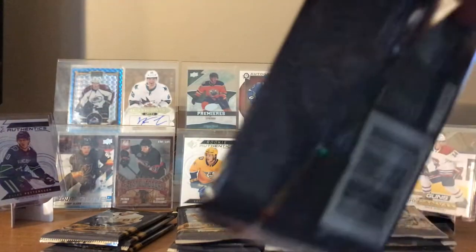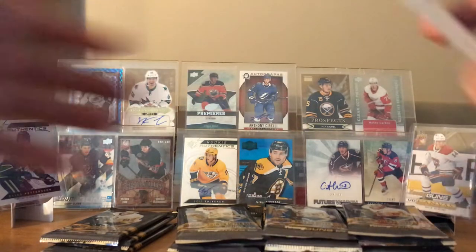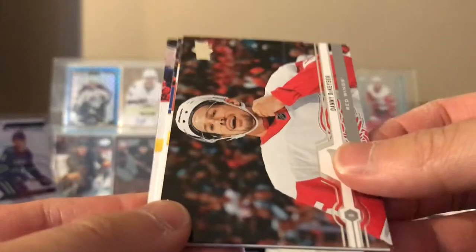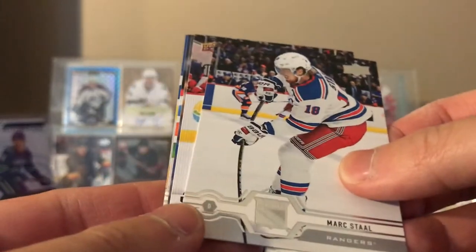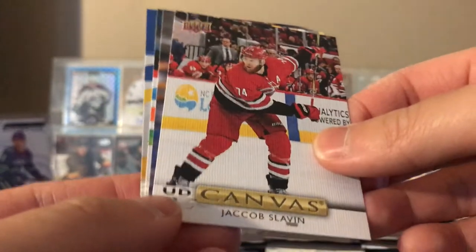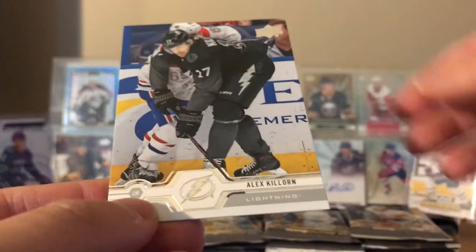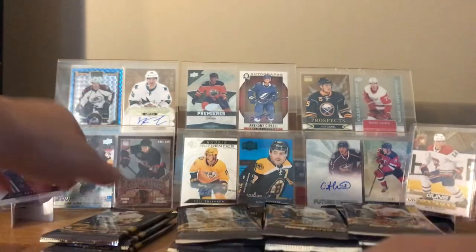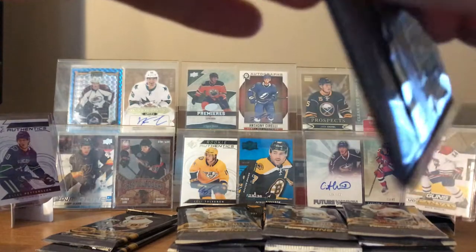Hedman and his Tampa Bay Lightning going 2-0 against Buffalo in Sweden in their global series. Svechnikov, Danny DeKaiser, Matias Ekholm, Mark Stahl, canvas of Jacob Slevin, Tyler Toffoli, Jakob Voracek, Alex Klorne. Okay, let's keep going.